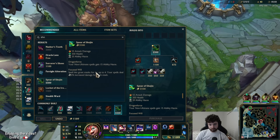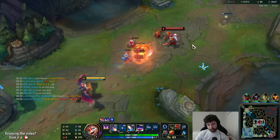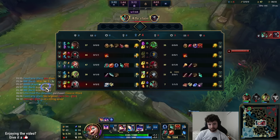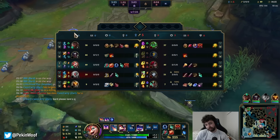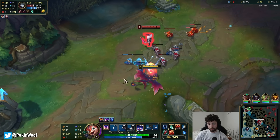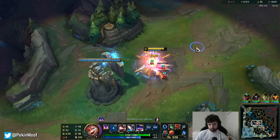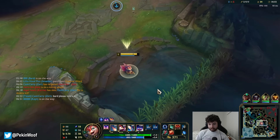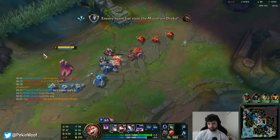Shojin — the same build as last game, it's so funny. I deal no damage. My bot lane's getting rolled. If I ulti and land the center of it, maybe — but there's no way it would work. 41 stacks at 7 minutes — I think we're doing a little bit better than last game in stacking. And we have the only kills on our team. That's awesome.